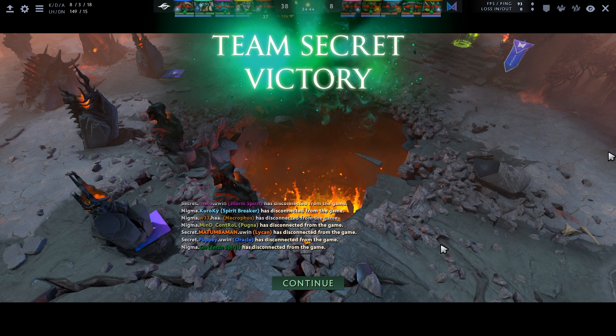Thanks for watching. The Lycan formula is: build up a net worth lead, take good fights, and when you win the fights the base is instantly dead. You end the game fast. Shred some buildings with Lycan — I'll see you in the next one.